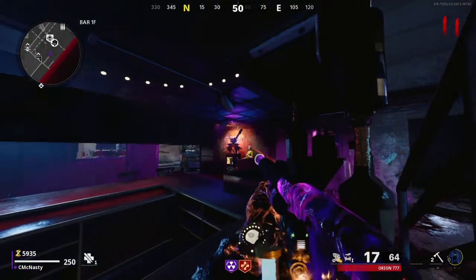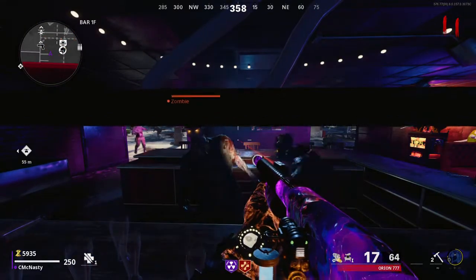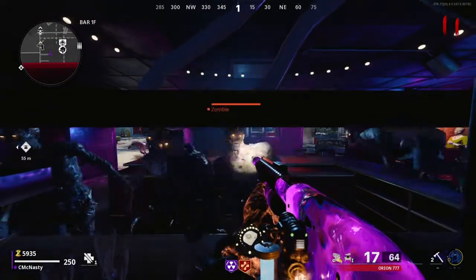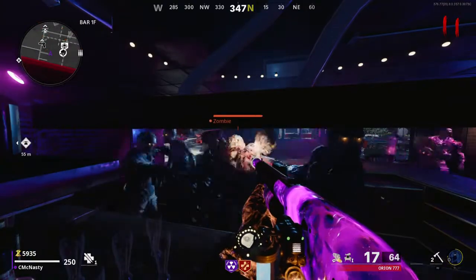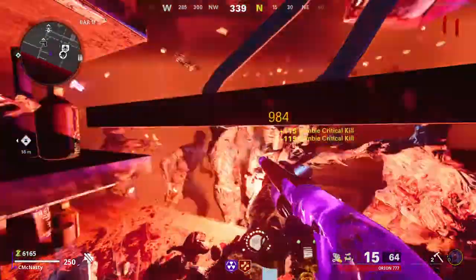Once you get in this spot, guys, do not crouch — you will not be standing back up if you crouch. So I am your designated bartender, just over here bartending for the zombies. They're all just wasted — look how hammered they are, guys. Their eyes are yellow, they got jaundice from over-drinking.